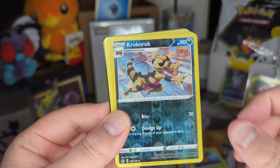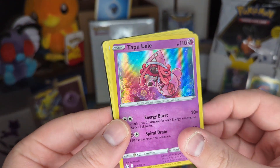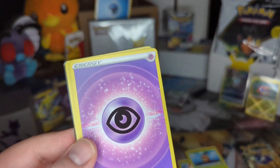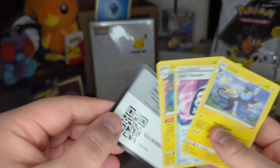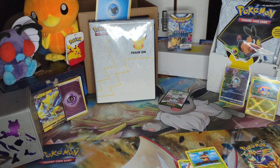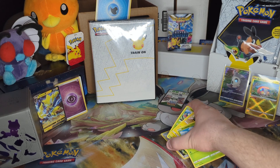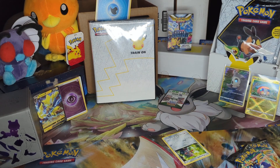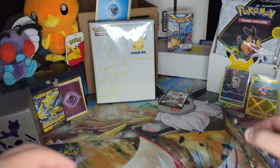Can we have two fire breaks back to back? I am hoping. Shinx reading a book, reverse Croconaw, and a Tapu Lele holo - we will take that. Looks nice. Psychic energy - good throw! Code card there. That pack really fell apart on me - what the heck was I doing? I don't even know. Two left to go.